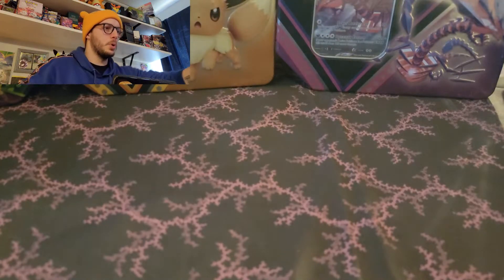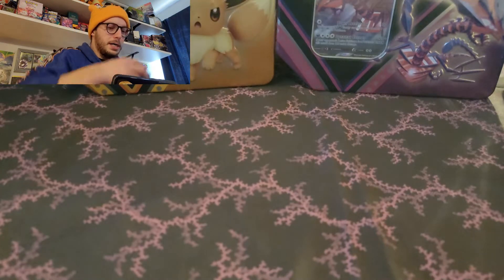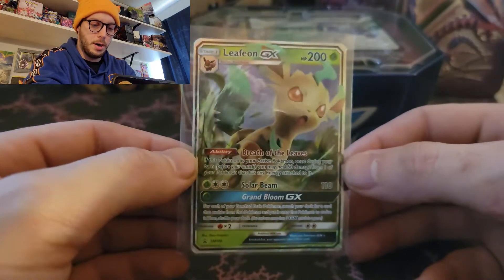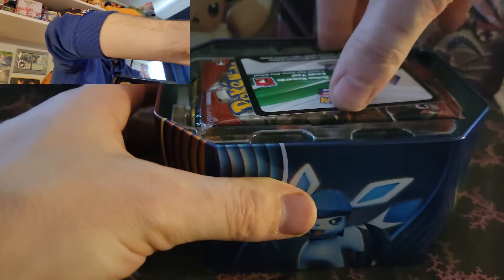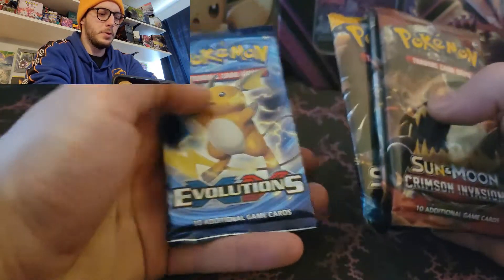I'm swimming in a sea of plastic and cardboard over here. Next we have the Leafeon GX - three tins after this one. Where did you get all these tins from? It's pretty cool to see that people are still able to get the things they want, and it's all the EV tins. So I'm assuming you are an EV fan. We got Burning Shadows, Crimson Invasion, Sun and Moon, and an XY Evolutions.